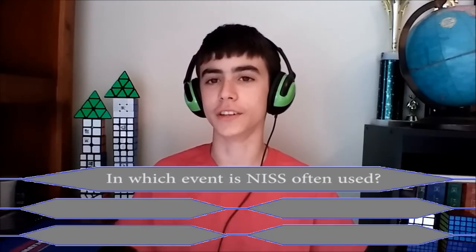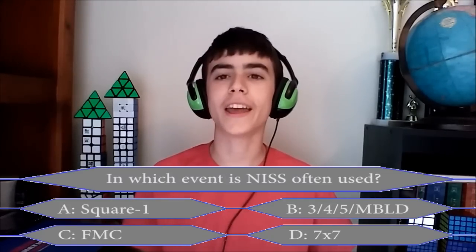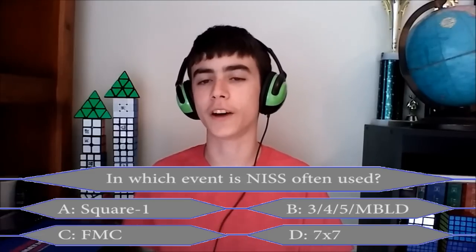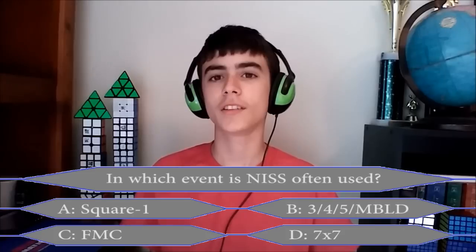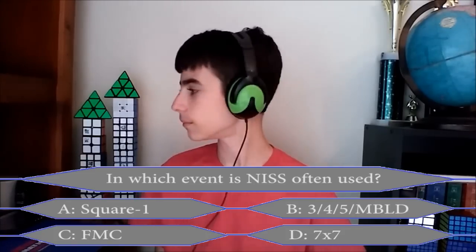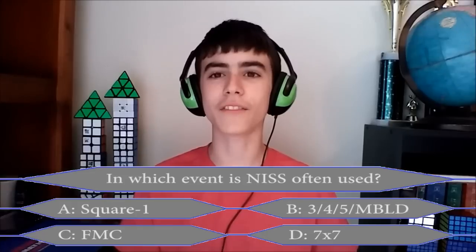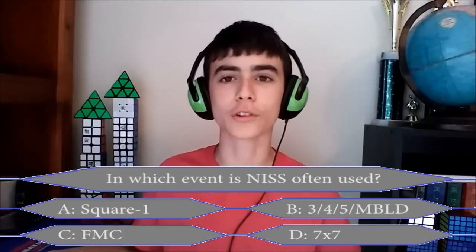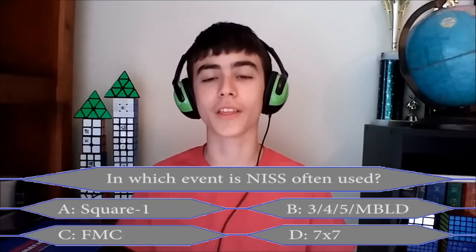Now for $125,000 — an eighth of a million: in what event is NIS often used? Is it A, square one; B, three blind, four blind, five blind, or multi blind; C, FMC; or D, seven by seven? FMC! Is FMC your final answer? Yes. For $125,000 — this is a lot of money. We'll find out if that's right when we come back!